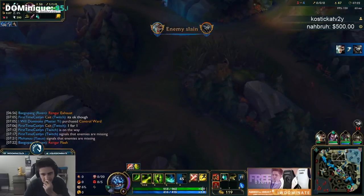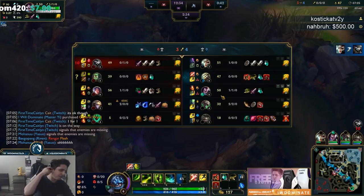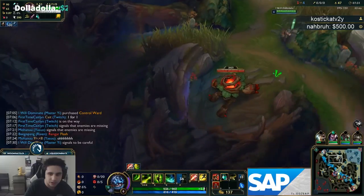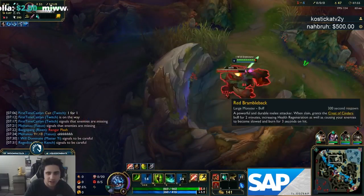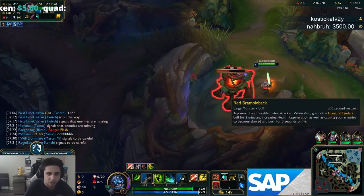Good kill from Riven. Now one thing you have to consider — dragon gives way more gold and experience than it used to. Once you have your Bloodraiser, going for dragon in a jungle rotation is actually not bad. Or if I see him go top on the ward I can just take dragon for free.